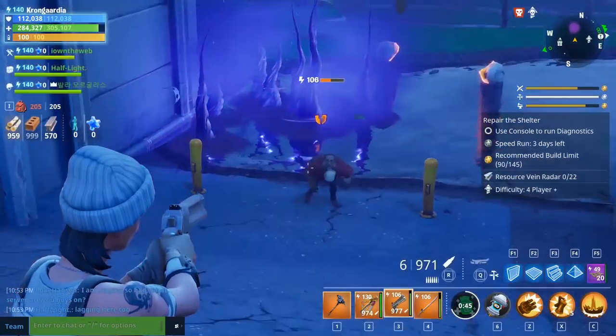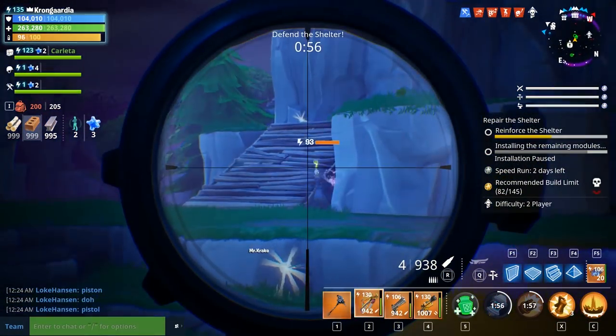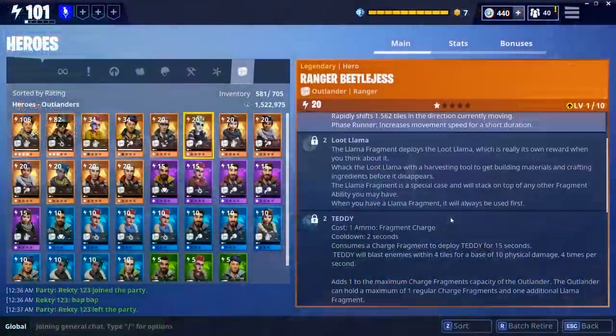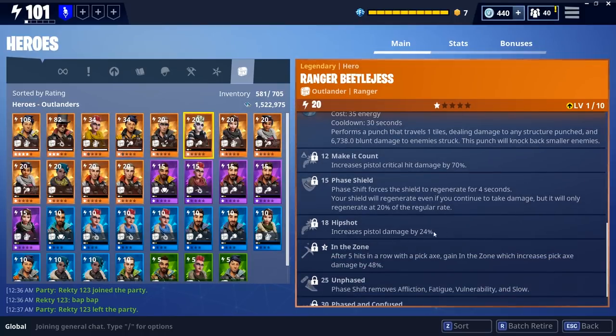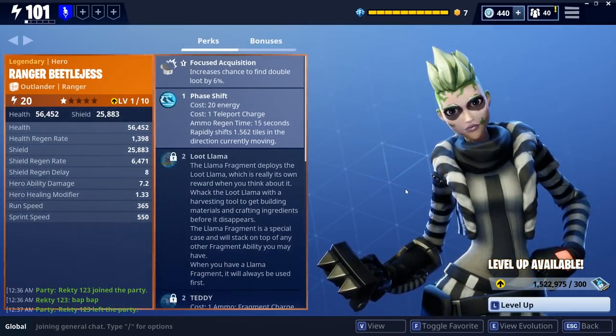I'm dealing 100,000 here, and the main thing with this gun is that it feels like a sniper, but I'm just not getting sniper-type damage — 353,000 damage on a shot. So I figured I had to test it out with a class that was better with pistols. For that I have the Ranger Beetle Jess: she has increased pistol critical hit damage, increased chance to get criticals with pistols, and increased pistol damage overall.